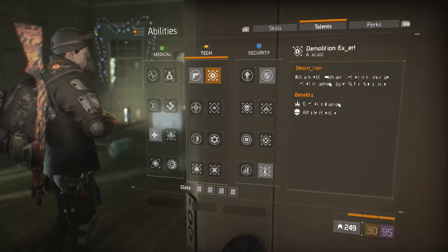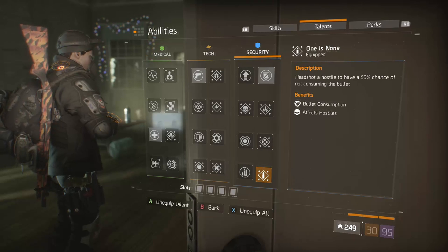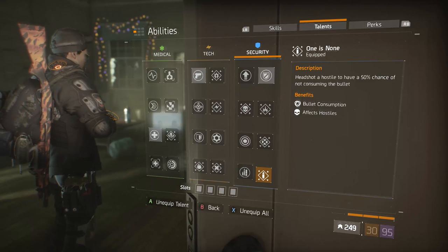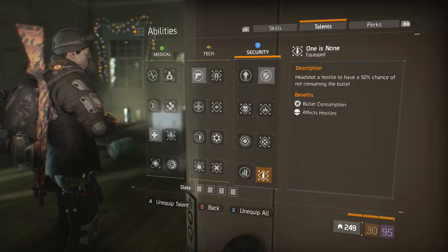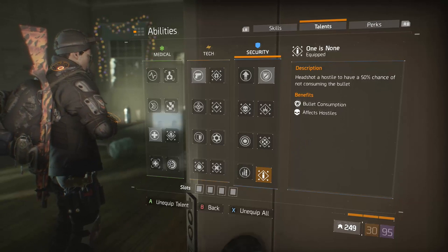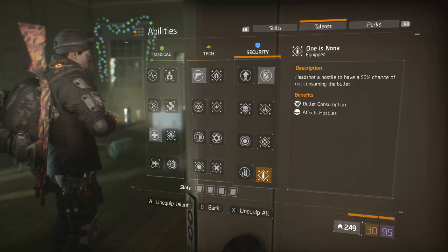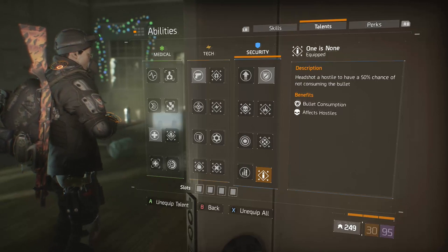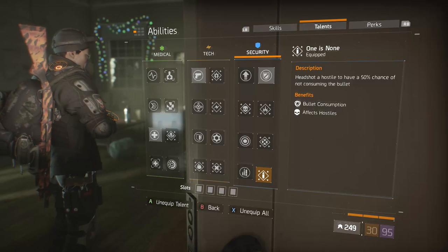Take it with a grain of salt — this isn't a perfect finished build, but the theory is there. On the Move makes you more tanky and I use it in pretty much all my builds. Then there's One is None — for shotguns, this is an interesting skill. One is None can increase your damage drastically. When using a shotgun, if you land a headshot, that's eight different pellets all with the chance to activate One is None. If you land a full headshot, it's almost statistically a hundred percent that you will not consume the bullet — meaning the entire shell you fired. If you can keep landing headshots with a shotgun, you can essentially fire forever. For someone more accurate than I am, this is going to be a really good talent to run.